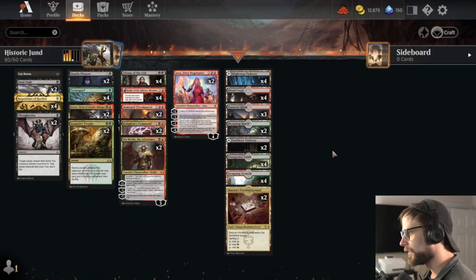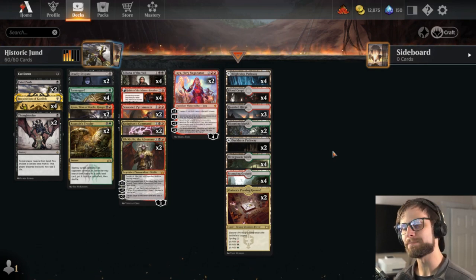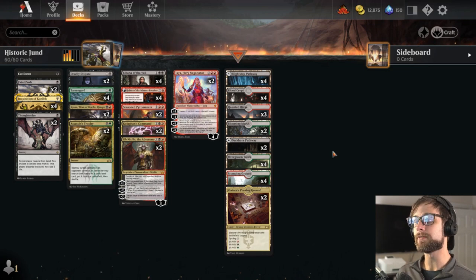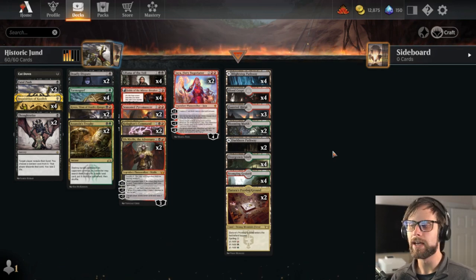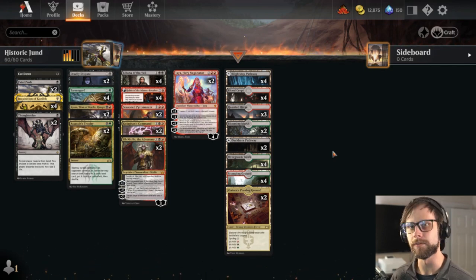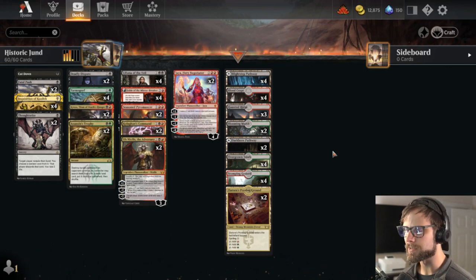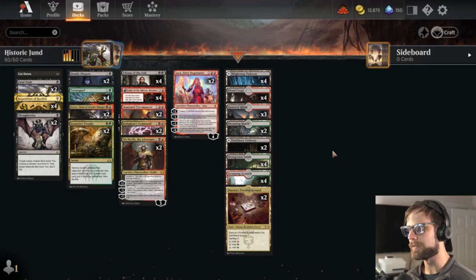What is going on everybody! Today we are jumping out of Standard for just a little bit to try out a historic build I've been playing around with and testing. I've been having some fun with this one. I'm a big Jund fan, and I wanted to build as close to a modern Jund build as I could, but in Historic. This is kind of what I came up with — it's very much a work in progress.